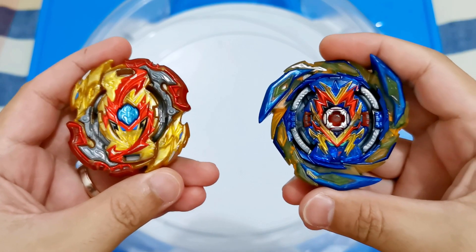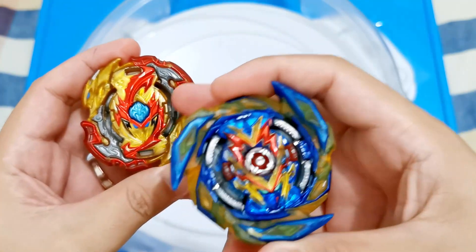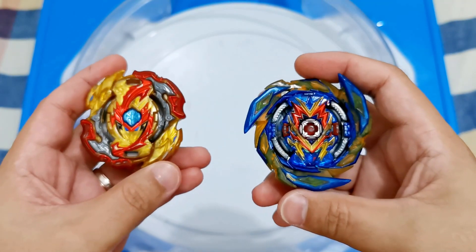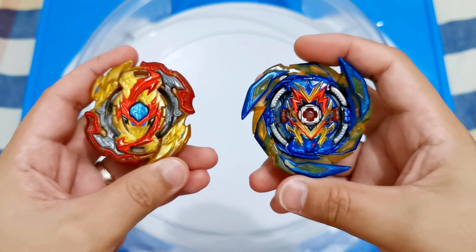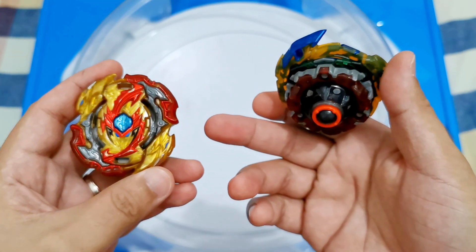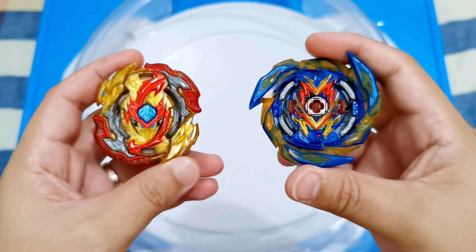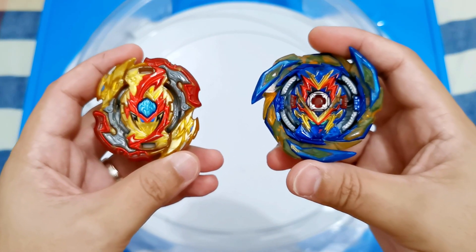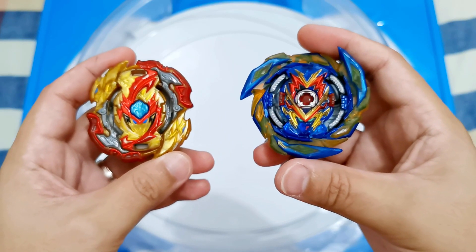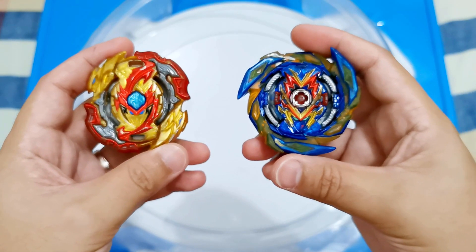Our next battle is requested by ITZ Leo, who requested Lord's Free Gun, Zero Cross, Spiral Dash, and Volt Edits, who requested Brave Valkyrie, 1D Blitz, Atomic. By the way, the spelling of ITZ Leo is I-T-Z Leo, and Volt Edits is Volt E-D-I-T-Z.